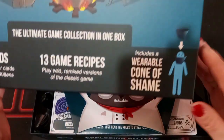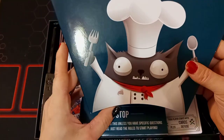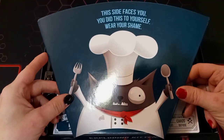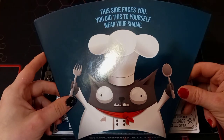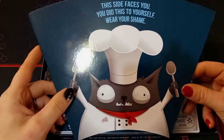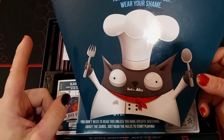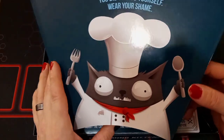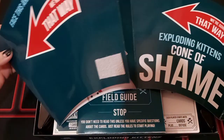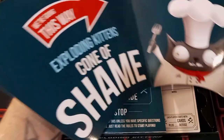As you see on the box right here, it does include a wearable cone of shame. How this cone of shame works is, if at any time — and this works in multiplayer games, not so much in two-player games — when someone forgets the full rotation of how a game goes, whether they're supposed to play to the right or the left, they have to wear this, and it always reminds them and the other players which way the game is supposed to go.